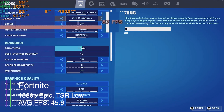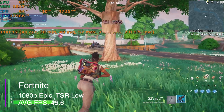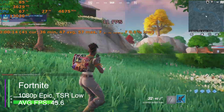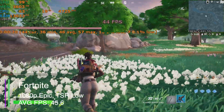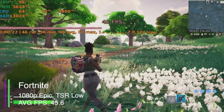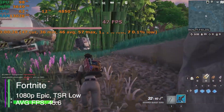Fortnite at epic settings with TSR low. We got an average FPS of 45.6, a minimum of 35.6, a maximum of 56.8, a 1% low of 14.4, and a 0.1% low of 6.6 FPS.